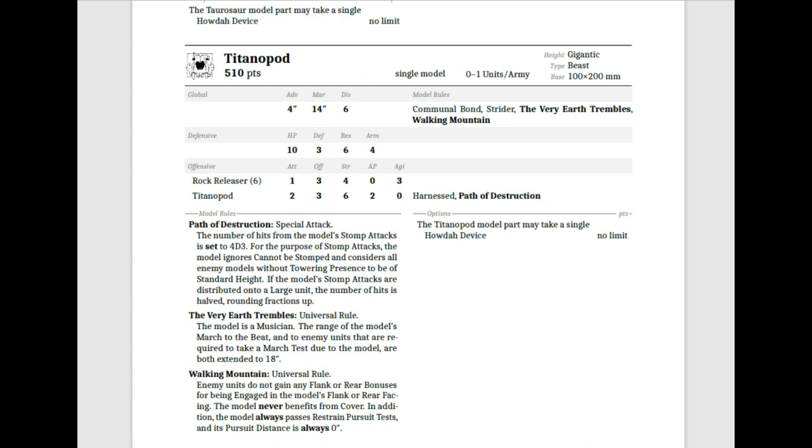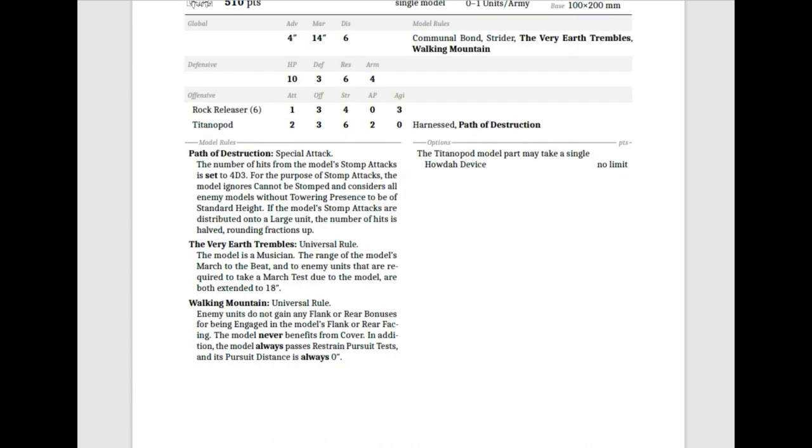The Titanopod is a gigantic beast on a 100 by 200 millimeter base — that is huge! You can only have one unit per army. It's 510 points, pricey — and if you add a Howda device, you're looking at a very expensive model. You get Advance 4, March 14, Discipline 6, Communal Bond, Strider, Very Earth Trembles, and Walking Mountain. It's HP 10, Defense 3, Resilience 6, Armor 4. It has 6 Rock Releasers in its Howda with a single attack each at Offense 3, Strength 4, AP 0.